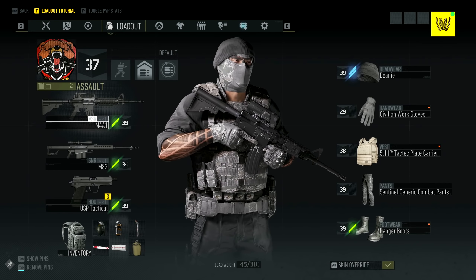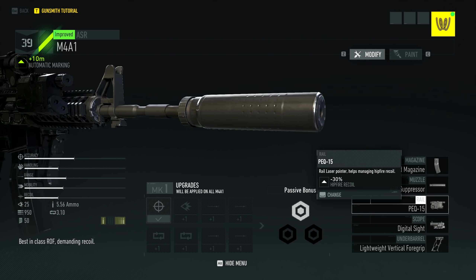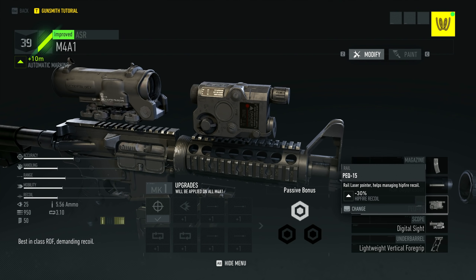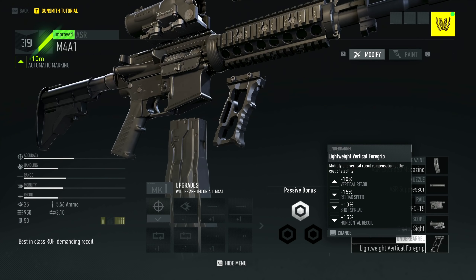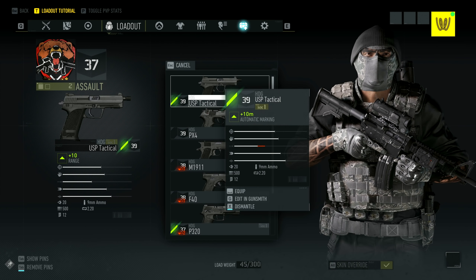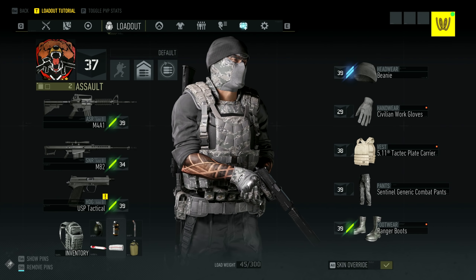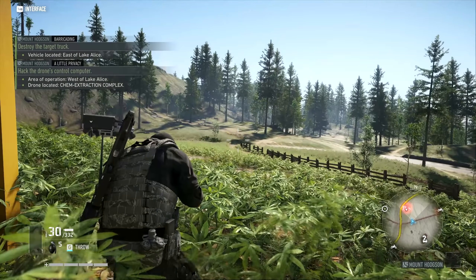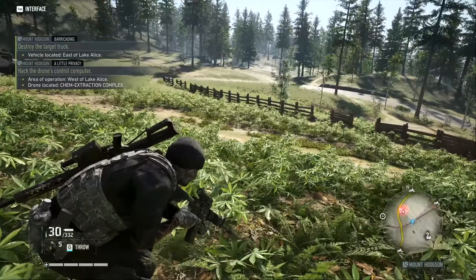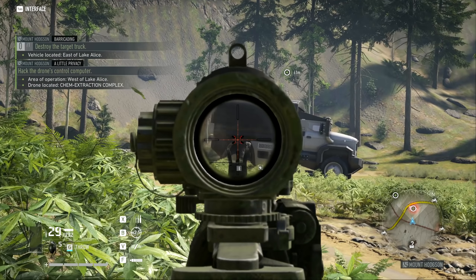Quick loadout overview before we start this episode: we've got an M4A1 with quite good attachments — an extended magazine, suppressor, PEQ-15 laser sight, digital sight for the top, and a lightweight vertical foregrip — along with an M82 sniper rifle and a USP Tactical. Pretty nice, you can't go wrong.